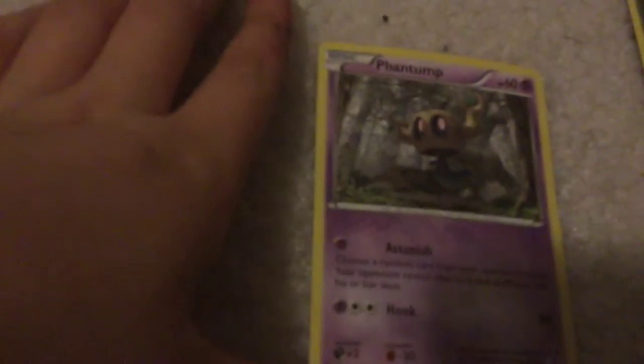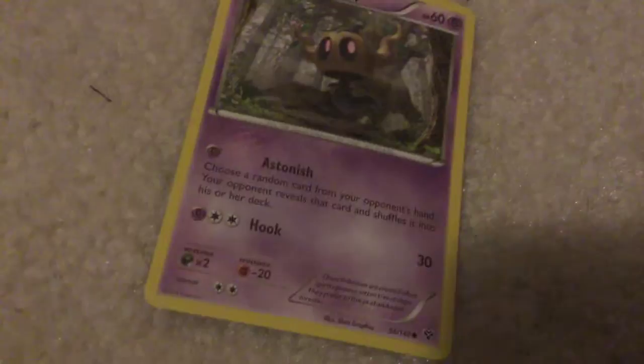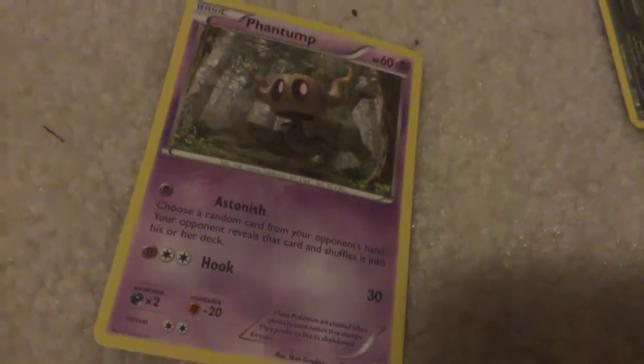Fan Pump. I think I already showed you this one in the last video, but I'm going to read it anyway. Astonish: choose a random card from your opponent's hand; your opponent reveals that card and shuffles it into his or her deck. Hook - 30.